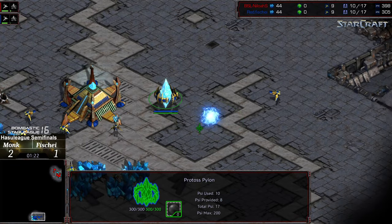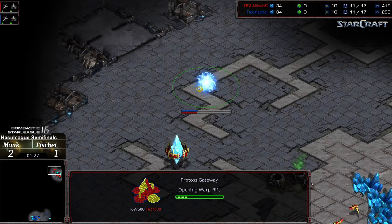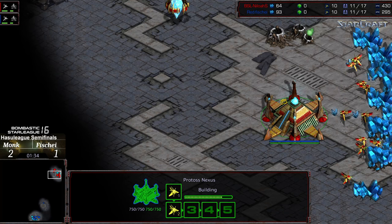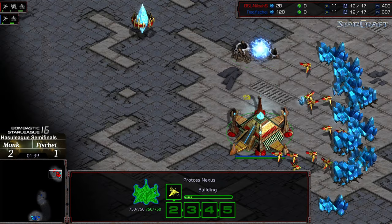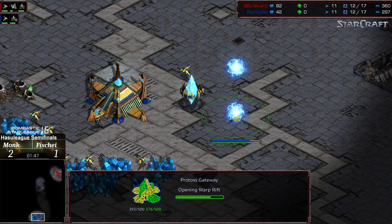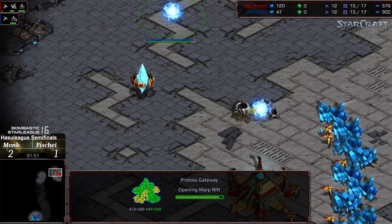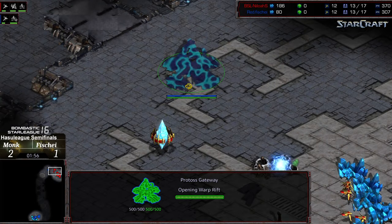Initial gateway planted. Fisheye is starting to move out — this is one differentiation between Monk and Fisheye. It's the small things that grow to the large things, the snowball effect. Having that earlier scout does decrease the amount of minerals Fisheye is getting in the bank. It looks like he's going to open with two-gateway zealot pressure. We have one gate, assimilator, and that probe is going to get first scout.